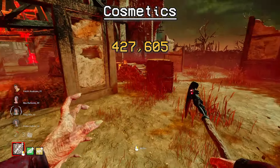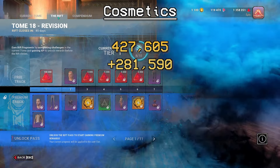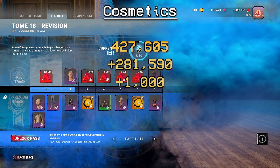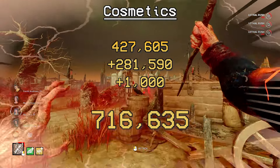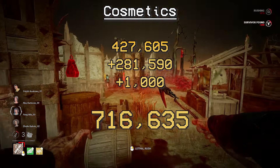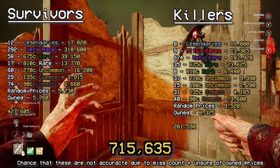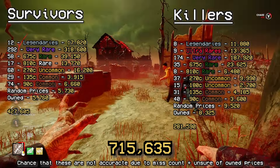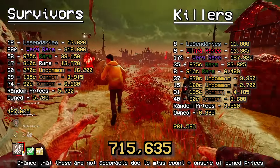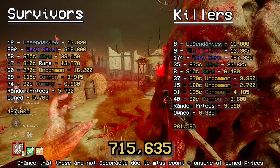So you count the killers and it comes out to 281,590 Auric Cells for all killers. You then remember the battle pass too, which is an extra 1,000. So the grand total for all cosmetics in the shop is 716,635 Auric Cells. On the left side is the survivor breakdown and on the right side is the killer breakdown. The Iron Maiden cosmetics are not included in those breakdowns, but they are included in the overall Auric Cells total.